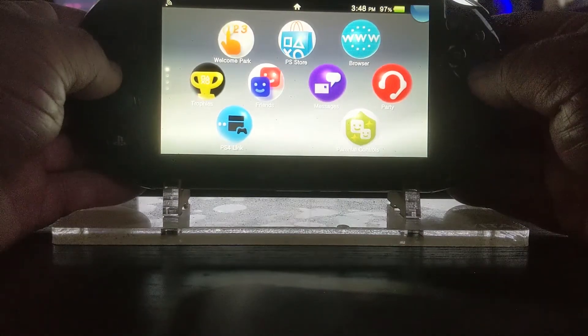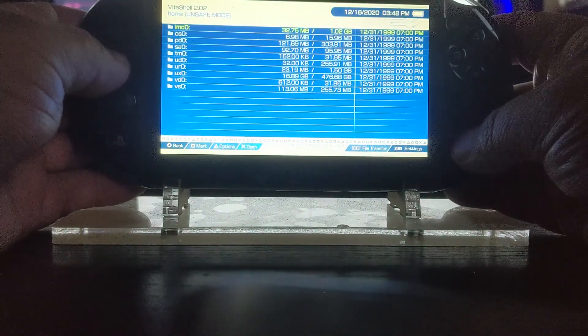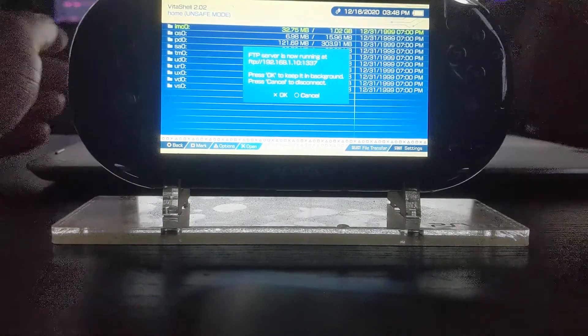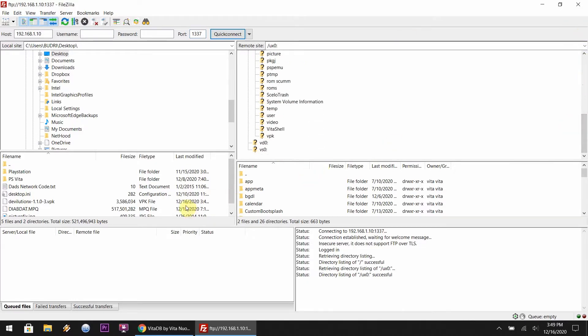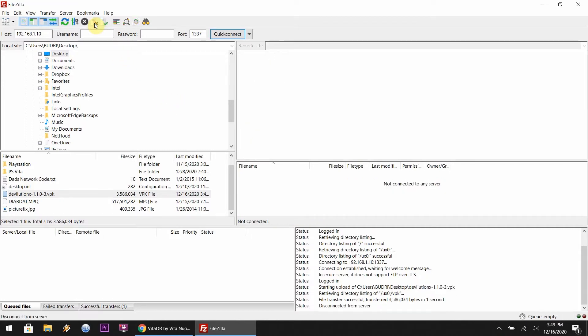Now we're at the PlayStation Vita side of things. What you want to do is move down to where your VitaShell is. I'm going to load mine up right now — give it a few seconds. From here, you want to hit the Select button. You don't have to use FTP if you don't want — you can use USB — but I find FTP easier. So let's go to the computer. Now we're over to the PC side of things. I'm going to enter in the FTP numbers that you got from the PlayStation Vita. Once you connect to the Vita's internal server, you want to go down to the UX0 folder. I have a VPK folder, so I'm going to drag and drop the VPK file into that VPK folder. Once that's transferred over, you're welcome to disconnect from the server.